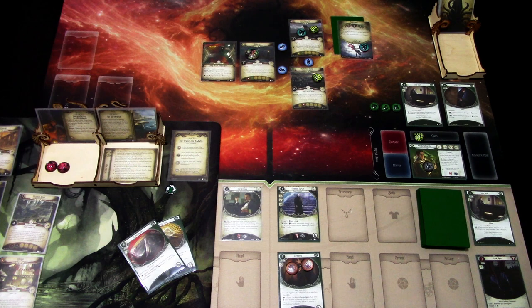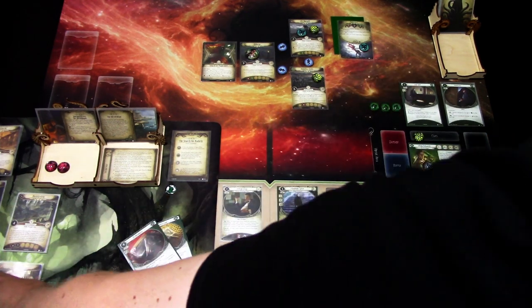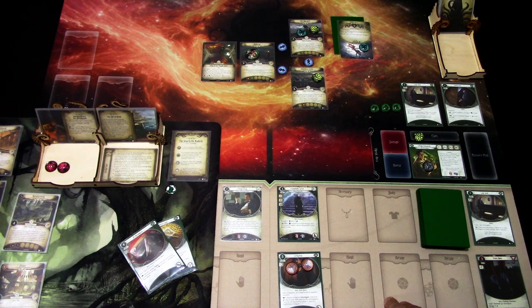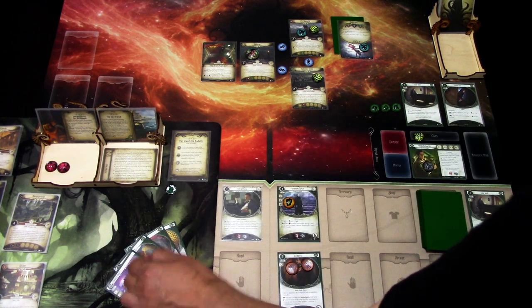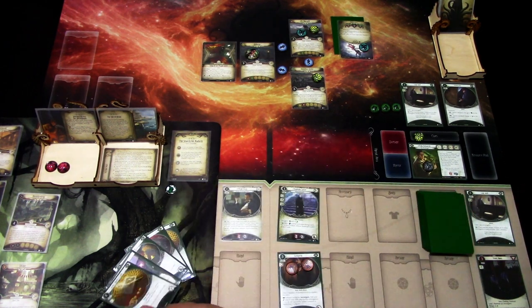Paharna is a victory point location, so that's okay. In Altar there were no victory point locations so nothing to remember there. That's our turn. We go to upkeep, draw a card — we get the Lucky Cigarette Case — and gain one resource. Let's go to the next turn.